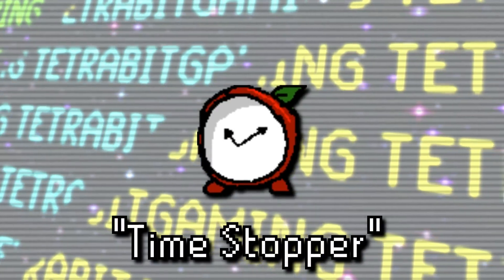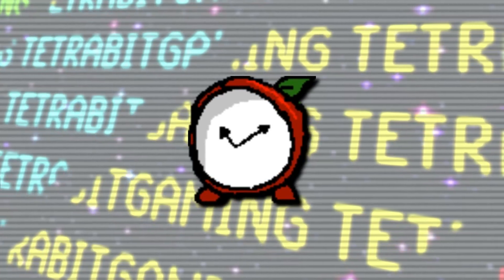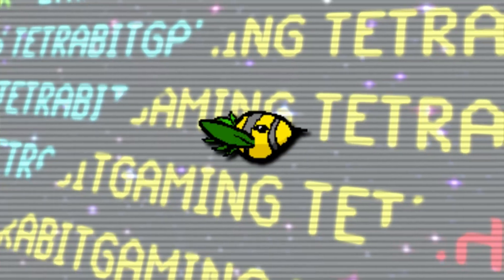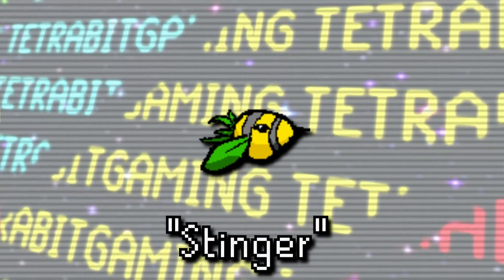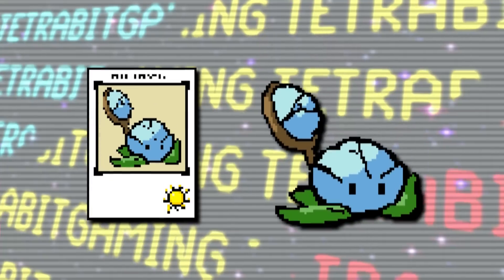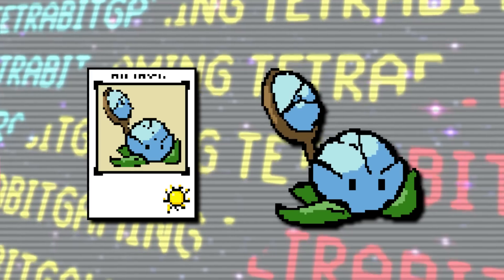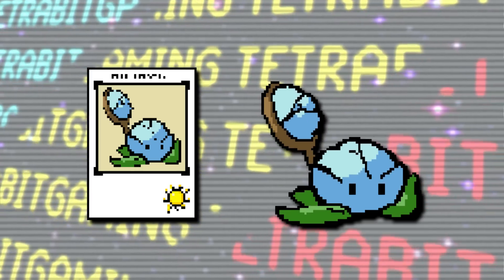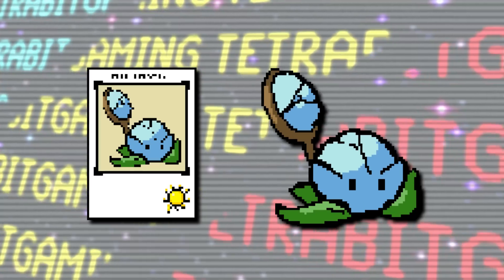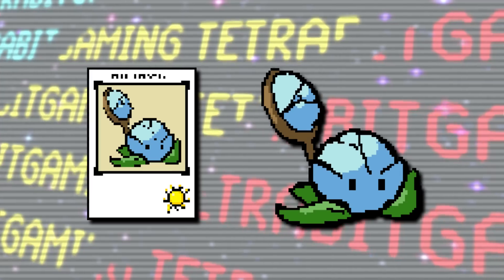On the plant side of things, first is this Time Stopper Apple — similar to the Ice-shroom, this would stop time for up to three seconds but would also speed up the cooldown on any seed packets. There's also the Stinger Plant that could apparently be placed on top of other plants and would then fire spikes at flying zombies. There's also an unused Iceberg Lettuce which, although later added in Plants vs. Zombies 2, was originally going to function very differently here — it was going to function similar to the regular Cabbage-pult but would slow down any zombie hits, like the Snow Pea.